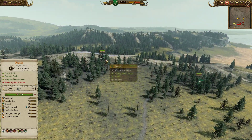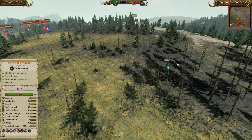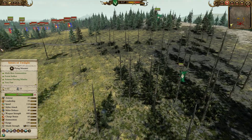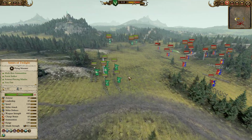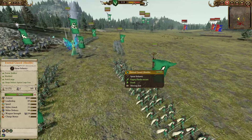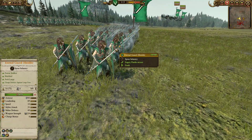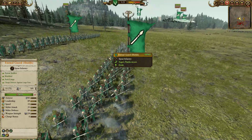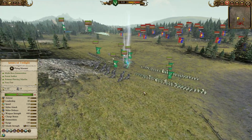We have a couple of units of Dryads hidden in the trees, looking to do a little bit of a charge into the enemy back lines. In hindsight, it definitely would have been better to use Glade Riders — not sure why I went with Dryads — but their aim is to wait for the front lines to engage before hunting down those archers in the back line. The majority of our build is going to be a blob of four units of Eternal Guard bristling a shield wall with glorious spears, looking to poke down enemy cavalry. Eternal Guard are very good in this matchup because they have anti-large, and they're more than a match for taking down filthy peasants.